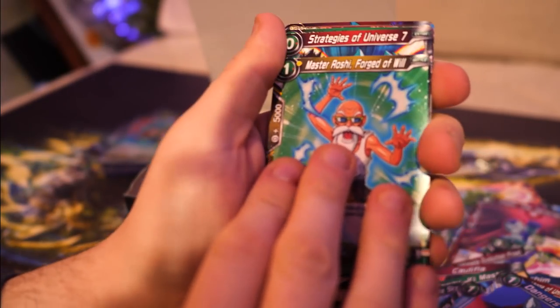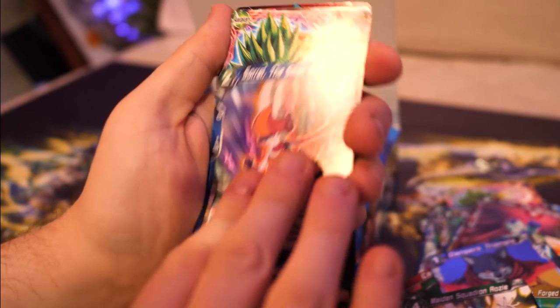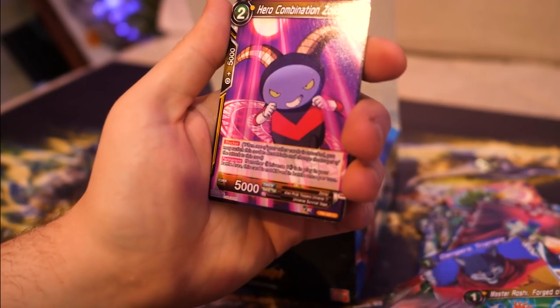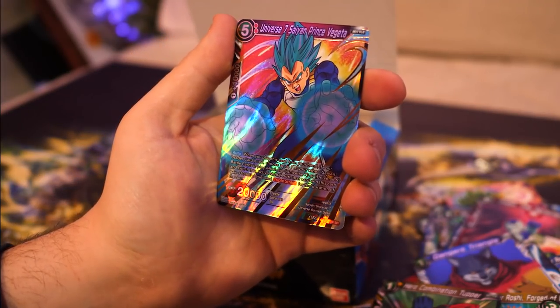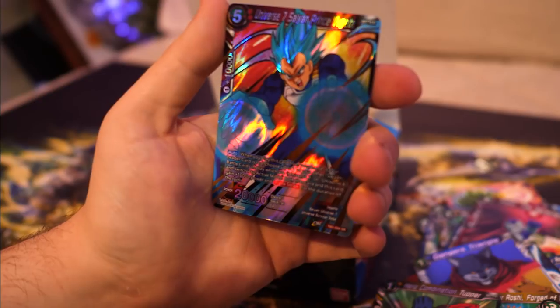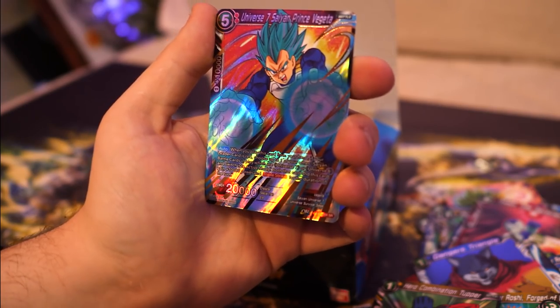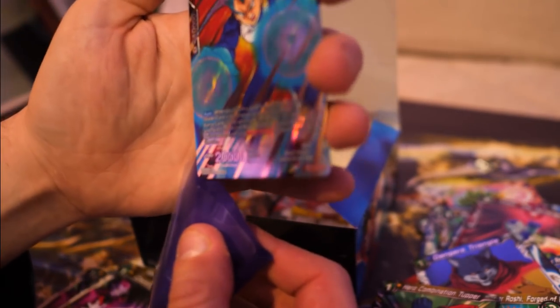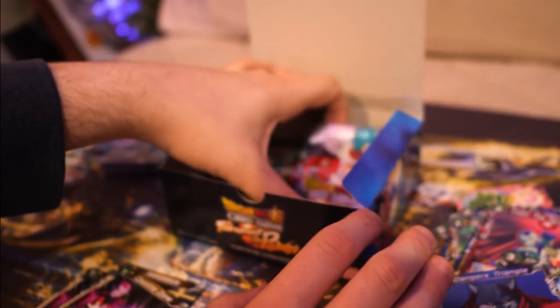Pack thirteen: Master Roshi, Strategies Universe 7, Rosie, Prum, Sorrel, Kale, Hop, Zoire, Time Kicker, Confray, Tupper. And another SR - Universe 7 Saiyan Prince Vegeta. Similar effects to the signed one - slightly different but similar. There are a lot of cards and this is going to be fun to tidy up!